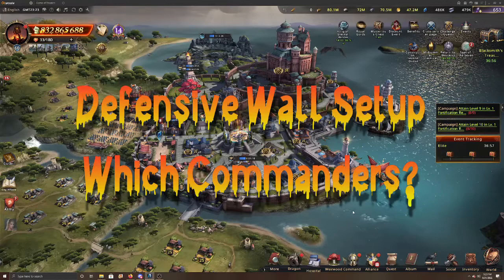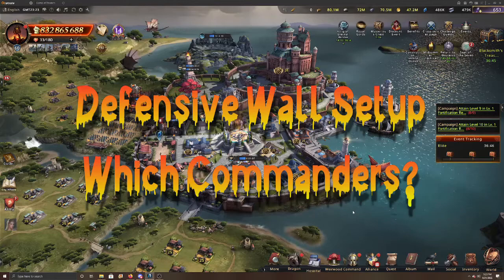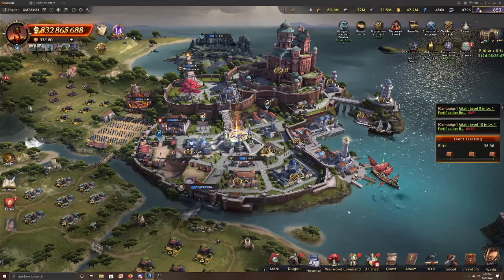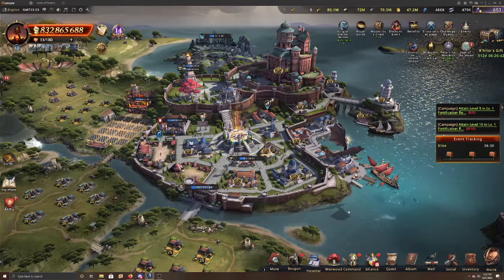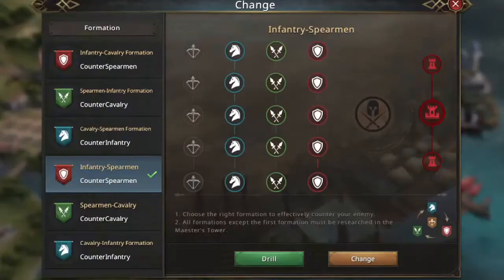Hey everyone, Mac is back. Today we're going to talk about your wall setup — it's very important. You're going to be attacked at some point in this game. You can live under a bubble as long as you want, and maybe you won't be attacked, but you're going to forget to bubble, something's going to happen, and you're eventually probably going to want to fight.